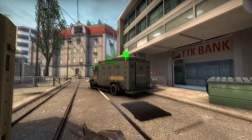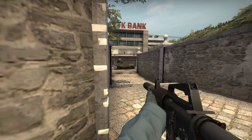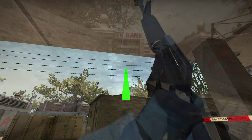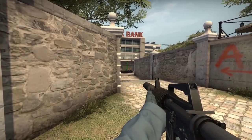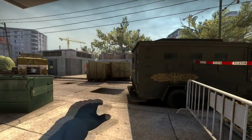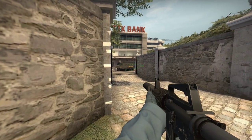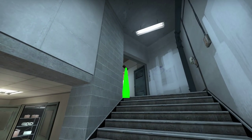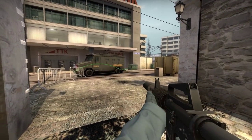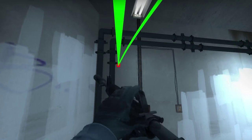You can use the policeman landmark as well. Some will be better for peeking out, some will be better for slowing them down. You can flash over the policeman if you're at bank — peek out with an AWP or something, it's quite nice. You can also use the boxes as well. If you're stuck in bank, you can flash out as well, it's quite nice. Just be careful though — at this point it only flashes certain positions, so be aware.